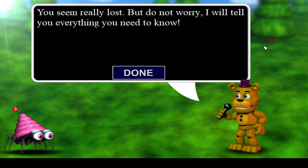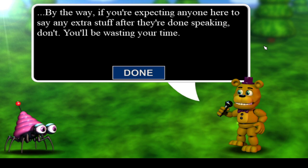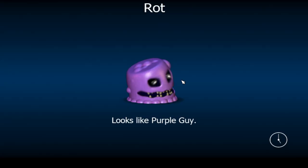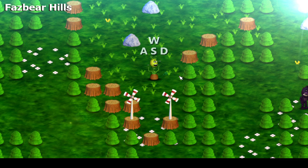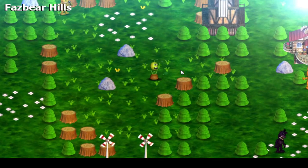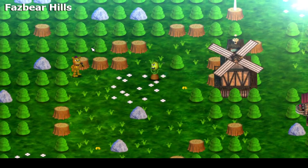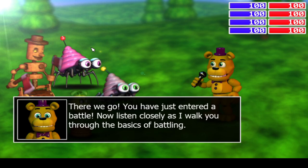Hello there, friend. My name is Fredbear, and you are in the Fazbear Hills. You seem really lost, but do not worry. I will tell you everything you need to know. As my experience with FNAF World, don't hit done — they're done speaking. It does kind of look like Purple Guy. Welcome to the tutorial area. A little tutorial area — Fazbear Hills. We see Shadow Freddy, Spring Bonnie. Oh, there's Fredbear. This is weird. I guess you can go anywhere. It feels weird being back here.